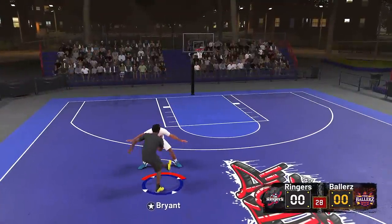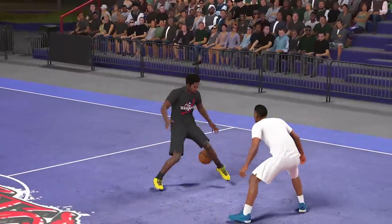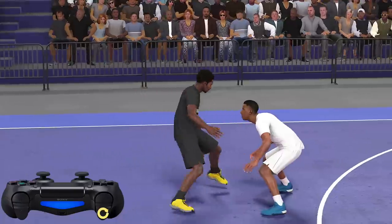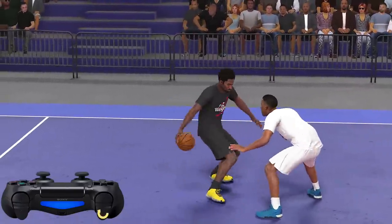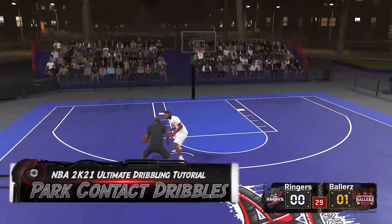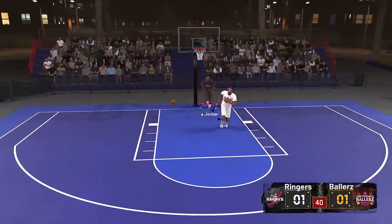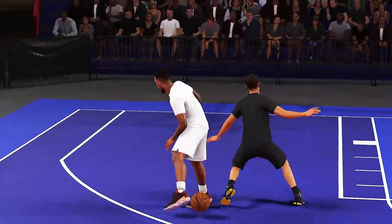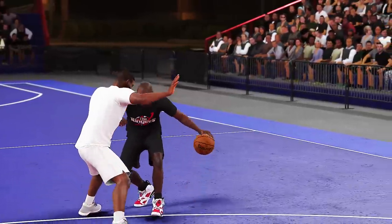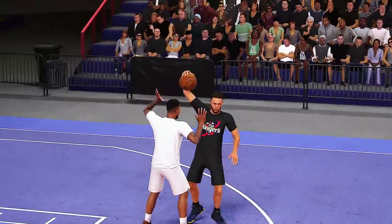Now finally, we're going to take a look at some of the park size-up moves. The park dribbles have actually changed this year — to initiate a park size-up, simply tap L2 or LT repeatedly. You couldn't do a park size-up in 2K20 without making contact with the defender, so I'm glad they've made a return. Now for the park contact dribbles, which do require you to make contact with the defender, and also provide for some of the craziest animations in 2K21 altogether — this is where you're going to see a lot of nutmeg dribbles, some crazy spin moves, and things you might have seen in an And1 mixtape.